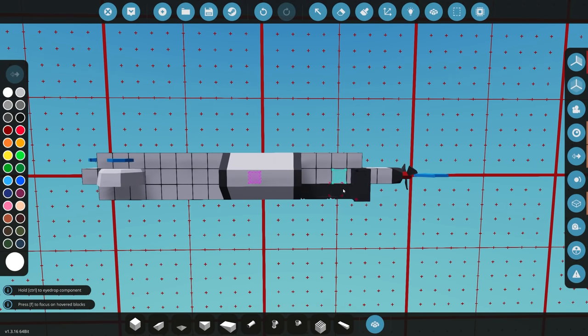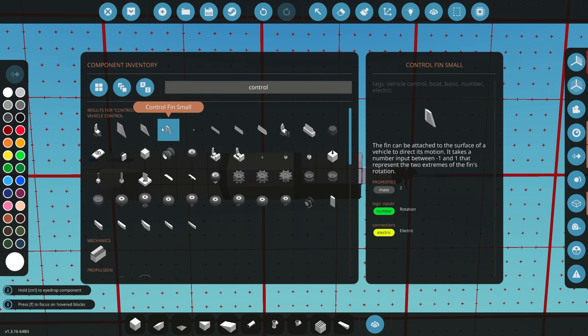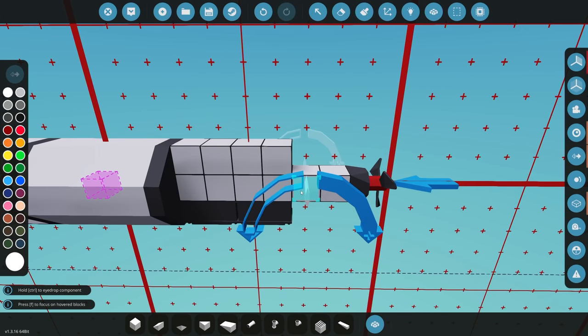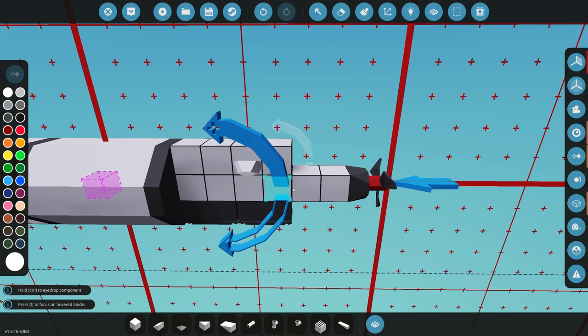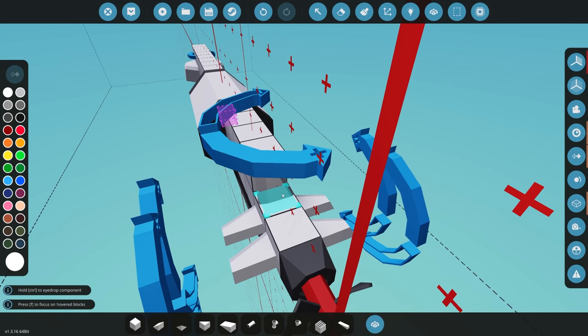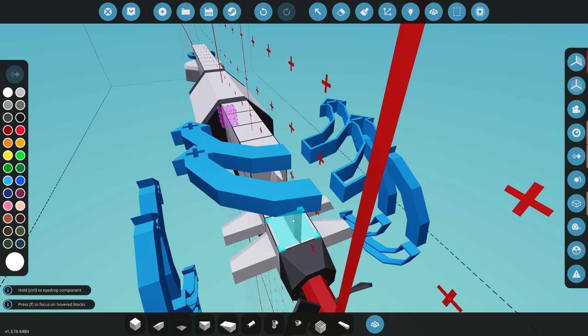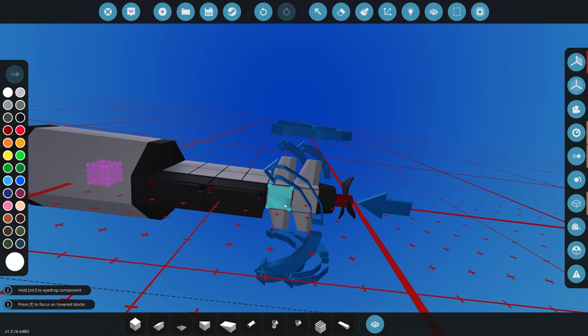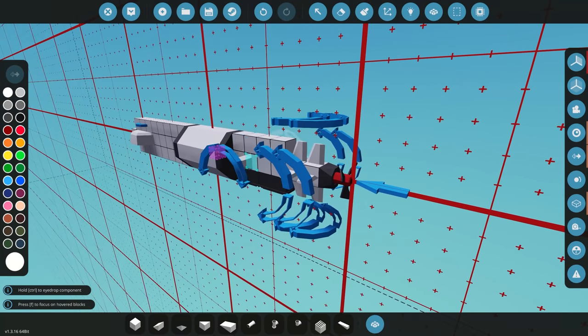Next we're adding control surfaces — I'm using the small control fins. We'll place them so one pair faces upward for up-and-down movement, and then invert the other pair facing left for left-and-right movement. We end up with eight control surfaces total: four for left and right, and four for up and down.